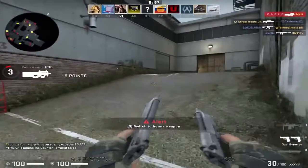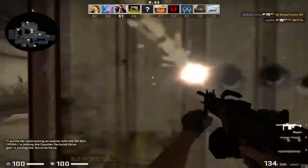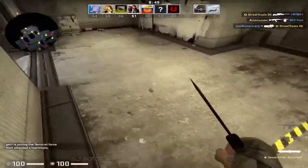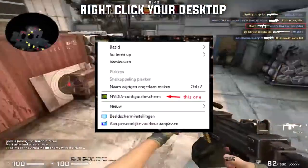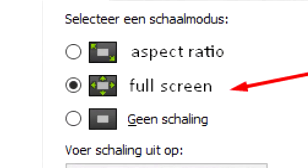If you really want a better FPS boost, I'd recommend playing in 4x3 because you render fewer pixels as it crops your screen, giving you more FPS. If you want to play in 4x3 but don't want black bars on the sides, open up your Nvidia settings and set the aspect ratio to stretched. If you're not using an Nvidia card, check out the link in the description — I've left tutorials for applying these settings on different video cards.